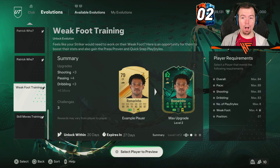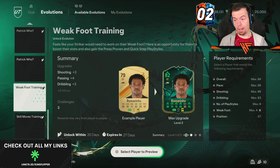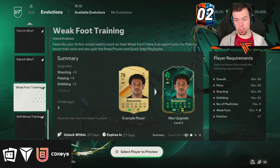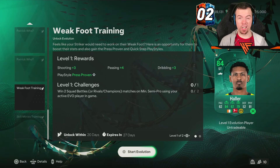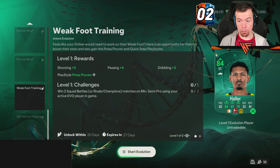We've got 2 new Evos. Starting off with Weak Foot Training. Requirements are overall max of 84, pace 89, shooting 89, dribbling of 83, max of 8 play styles, Weak Foot max of 4, and striker position required. For Hilaire, who starts as an 83, stage 1 gives plus 1 overall, shooting plus 3, passing plus 4, dribbling plus 3, and Press Proven play style.